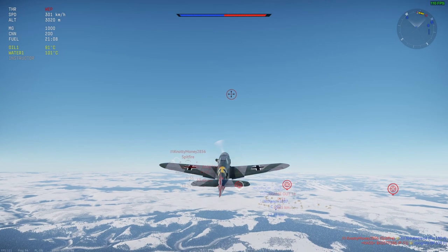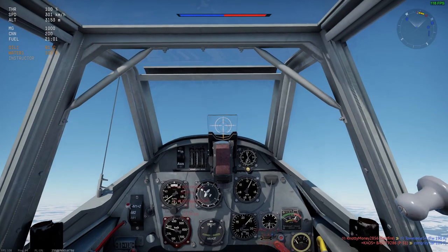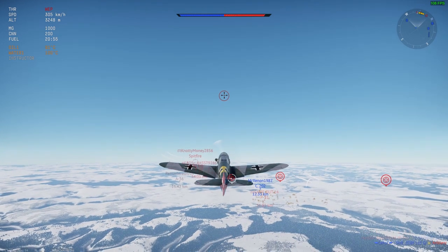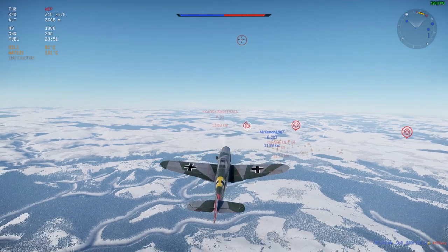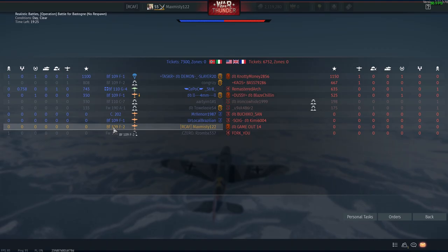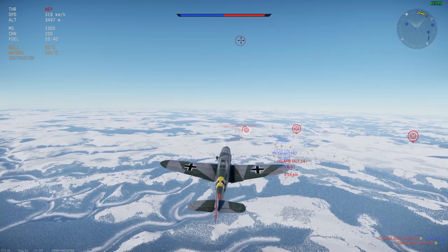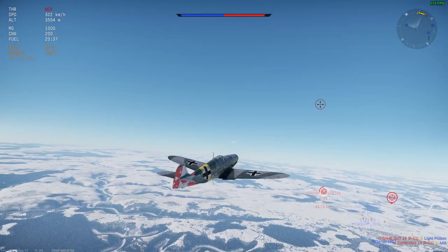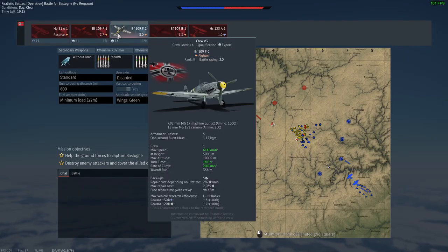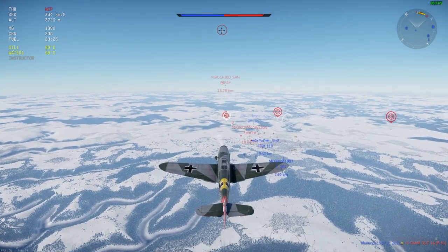Got a couple of Spitfires on the enemy team, which is an interesting feeling for me because usually I am the Spitfire — but right now I'm not, so we'll see how it goes. We're going to climb pretty hard right now because if I don't have an energy advantage over the Spitfire, the only other thing I can do is run away. My entire team got shredded, so this is going to be tough. I'm in the F2 right now — she's not a Spitfire but she's a decent plane, pretty fast in a straight line, not as fast as my Mk5 but not bad. Good rate of climb and a good turn time, 18 seconds is not too bad.